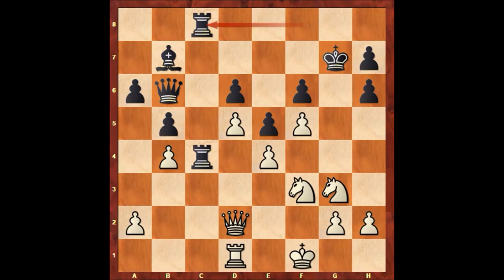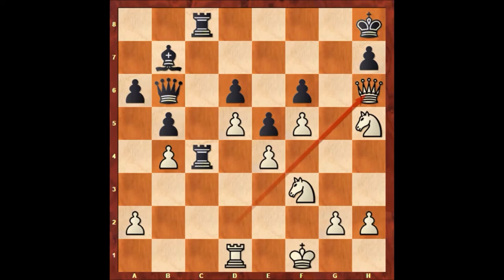Paul Morphy played knight to h5, check. King to h8, and then queen takes on h6. Paul Morphy is now threatening checkmate, with queen to g7. So what else can black do to defend?